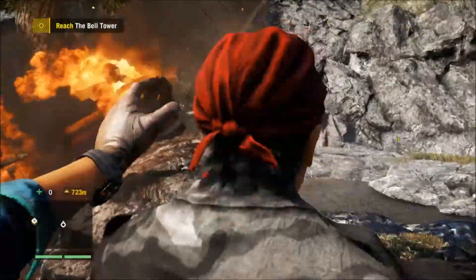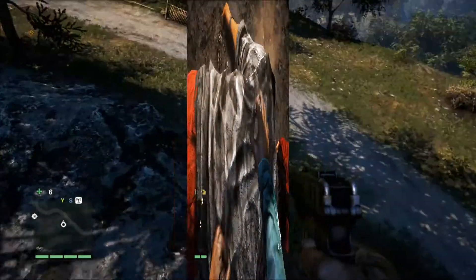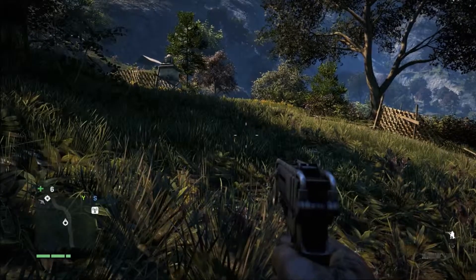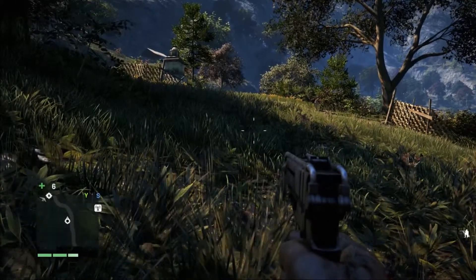Take downs are pretty simple. Melee attacks somebody by surprise and it's a definite kill. Most of our combat will be with guns. Of course, if we're on the receiving end or take damage some other way, such as falling down a cliff, we get hurt. The green bars under the minimap are our health, and when they're all gone, so are we.